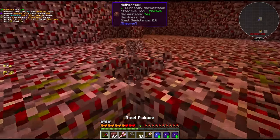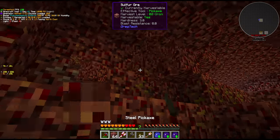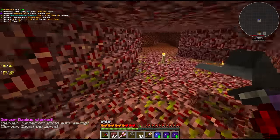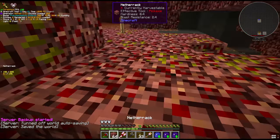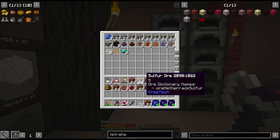Sphalerite is one of the sporadic ores mixed in with sulfur and I know from experience that we do need a lot of that once we hit LV. So once I thought we had enough sulfur I just picked out the rest of the sphalerite that I could see. I dropped off the sulfur and the rest of the materials at our base and went back into the nether to pick up copper.